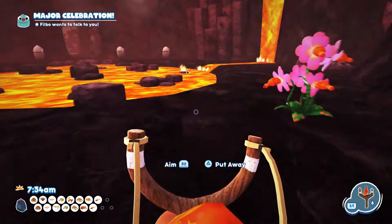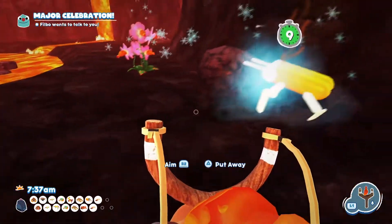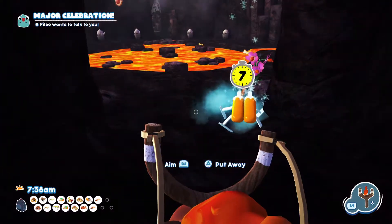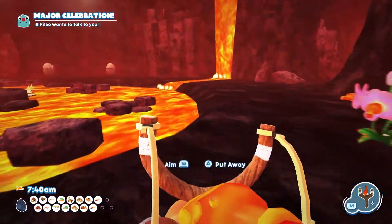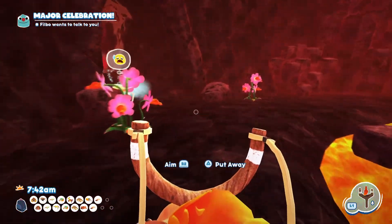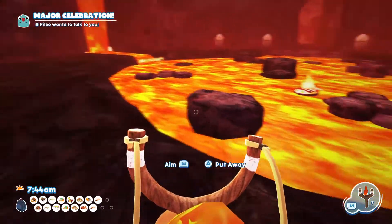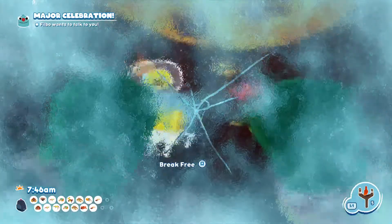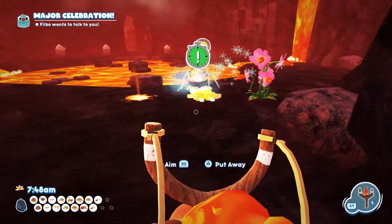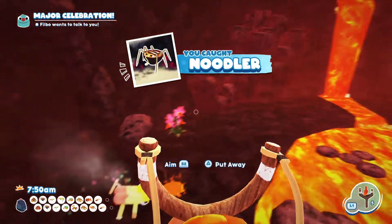Just keep topping up with some hot sauce. Eventually what you want is for one of the Noodlers to spot the hot sauce and have the two of them fight, so you can just walk over and grab the Noodler.